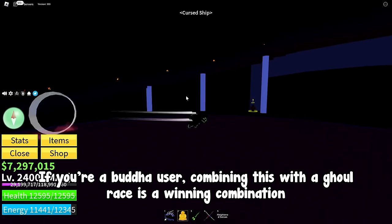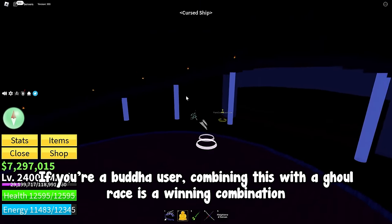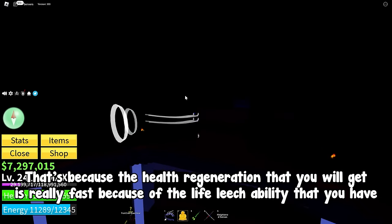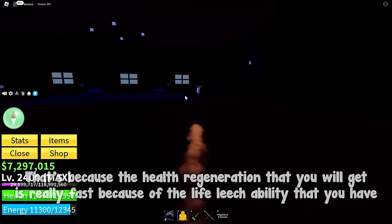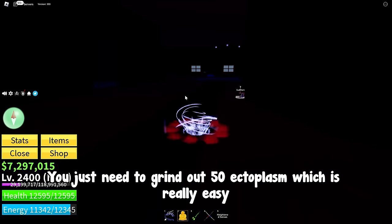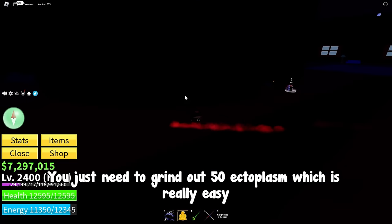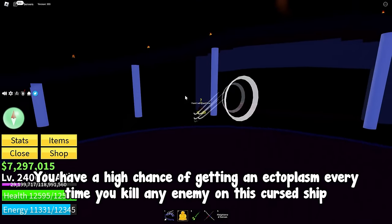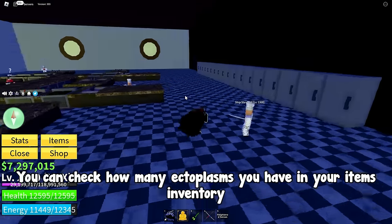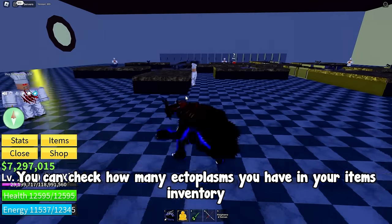If you're a Buddha user, combining this with a Ghoul race is a winning combination. That's because the health regeneration you get is really fast due to the life leech ability. You can get the Ghoul Mask at the Cursed Ship — you just need to grind out 50 ectoplasm, which is really easy. You have a high chance of getting ectoplasm every time you kill any enemy on the Cursed Ship, and you can check how many you have in your items inventory.